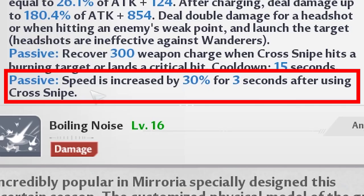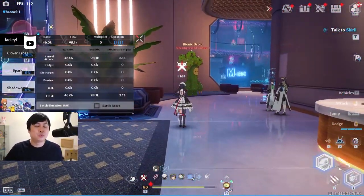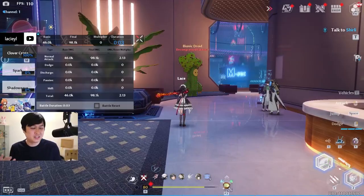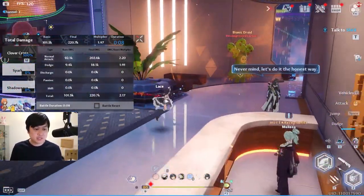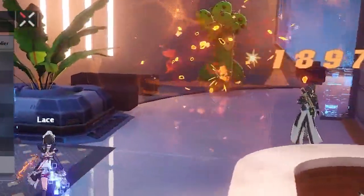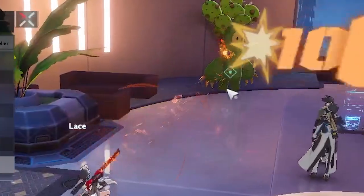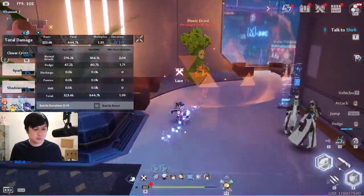The 30% movement speed increase sounds really weird for a sniper mode, but it's going to be really important for the next skill — the dodge attack, also known as Twilight Arc. By dodge attacking, you can see there are two hits: first, there is a grenade that is thrown out, and second, there is actually a sniper shot. The sniper shot actually acts as a fully charged scope shot.